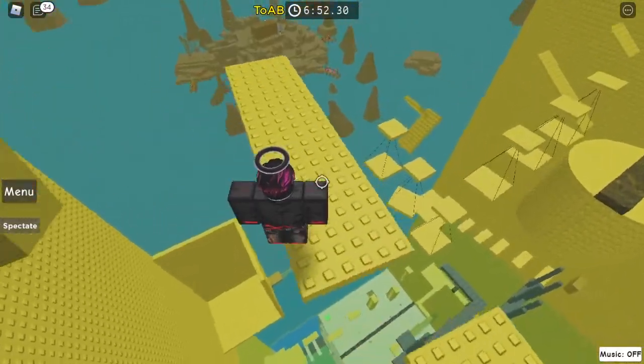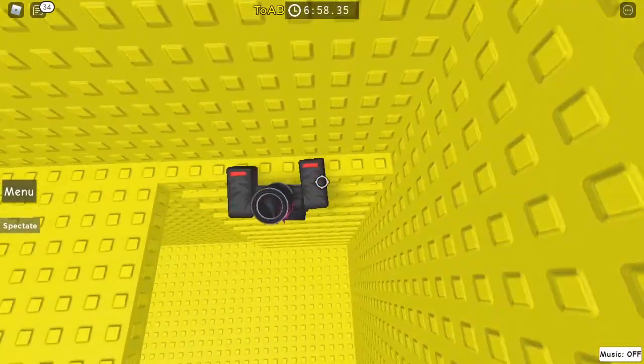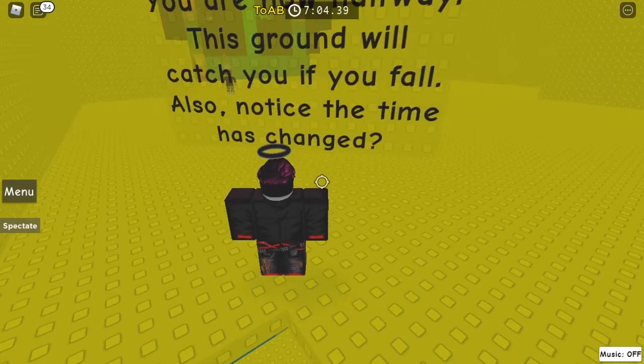Then the next bit and then this zipline — bam. Then this ladder. You're now halfway — this ground will catch you if you fall. Also notice the time has changed — it's slightly darker.